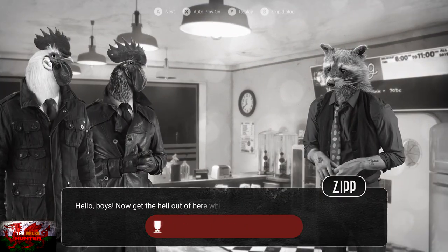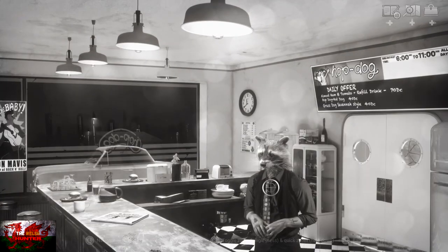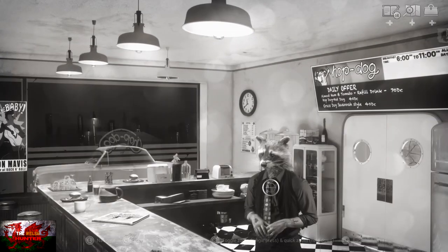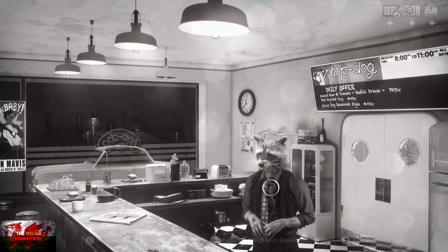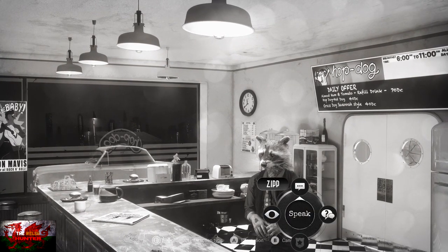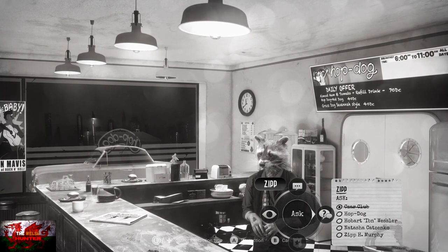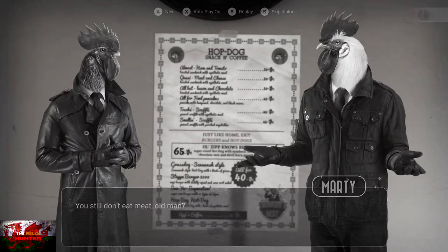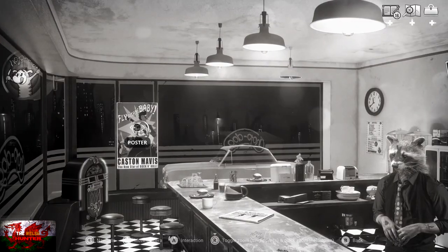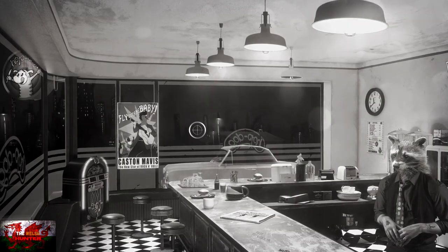Inside, look at Zip a couple of times until the dialogue is exactly the same, then speak to him until dialogue exhausts. Ask him about the Czar Club. Then look at the menu behind him and interact until the same dialogue. Go to the left and look at the poster by the jukebox, interacting until the same dialogue. We're done with this area for now.